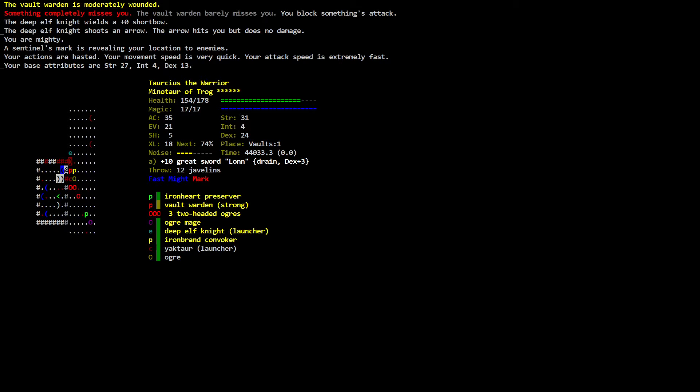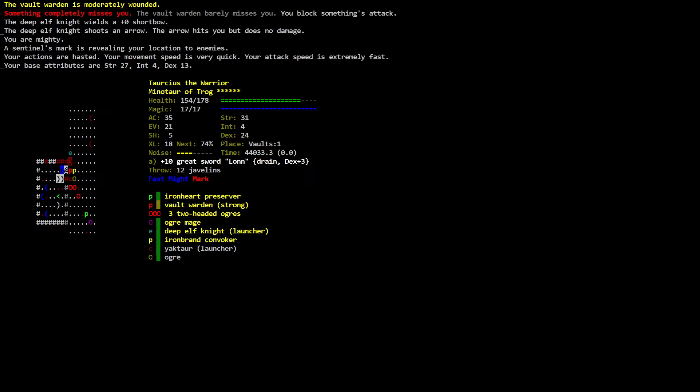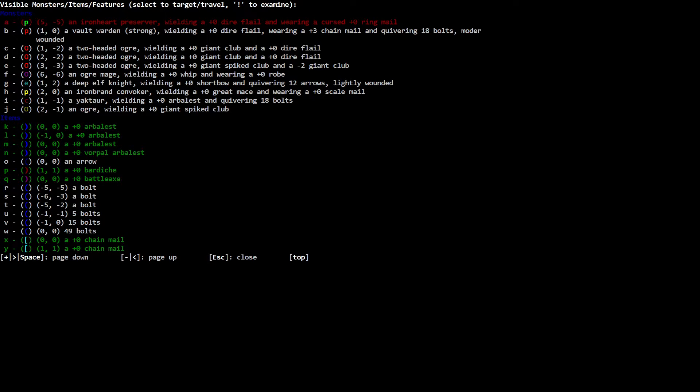The deep elf might shoot an arrow — the arrow hits you but does no damage. You are mighty. Level one of the Vaults. Is there anything else here that has a reach attack weapon? Let's check. There's an iron heart preserver wielding a zero dire flail. There's a vault warden wielding a zero dire flail — wounded. A two-headed ochre wielding a zero giant club.